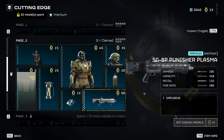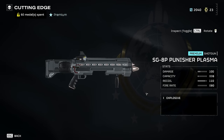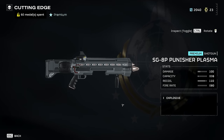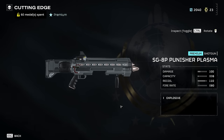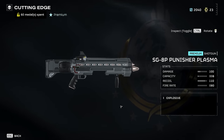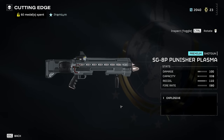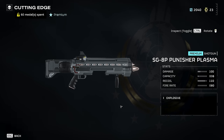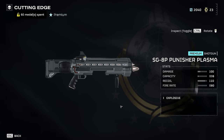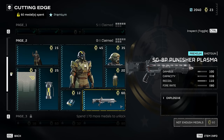Then there's the Punisher Plasma. I haven't actually used this yet so I can't comment too much, but it looks like it does AoE damage — almost like an energy-based grenade launcher as a primary weapon. This could be really good. Compared to the Sickle, which is very accurate but doesn't deal with hordes super well, the Punisher Plasma is probably going to handle hordes of enemies a lot better. So you've got that decision-making process when selecting a weapon, which I think is really cool.